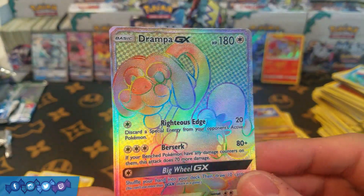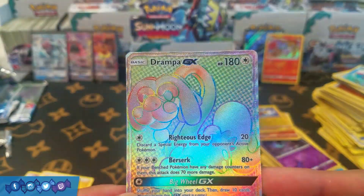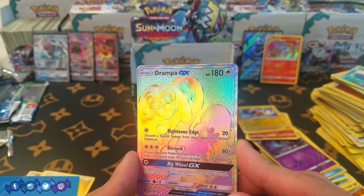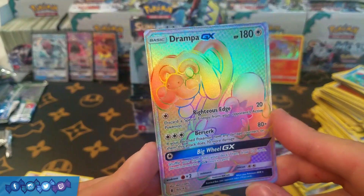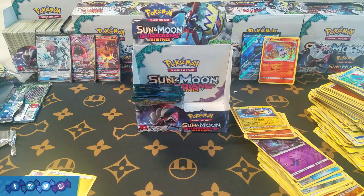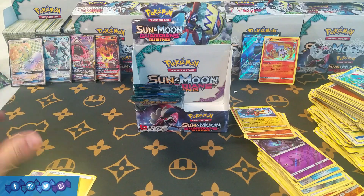Drampa GX is definitely a super playable card and it looks sweet — it's like a checkerboard pattern in the background. This is actually our first rainbow rare pull of the case opening so far — spoiler if you haven't watched part one. Very nice, definitely a good one to get. This box is shaping up to be pretty good — four super playable GXs and one kind of dud, I can probably live with that.